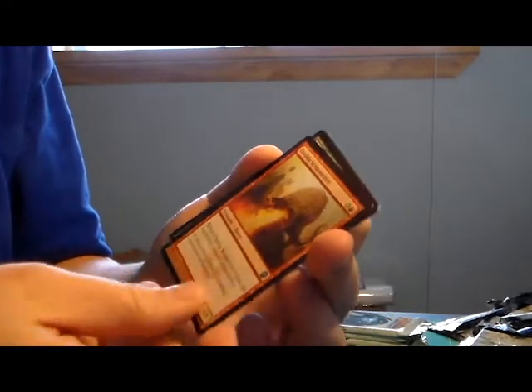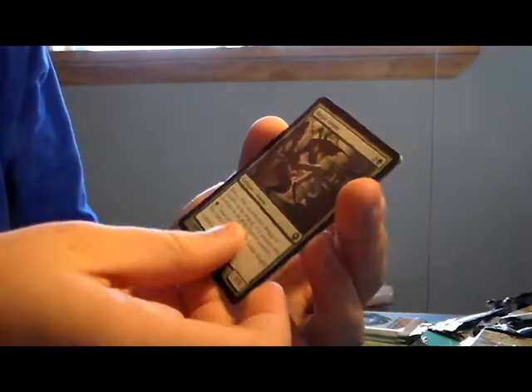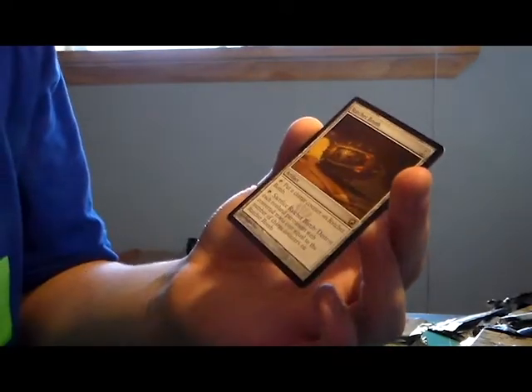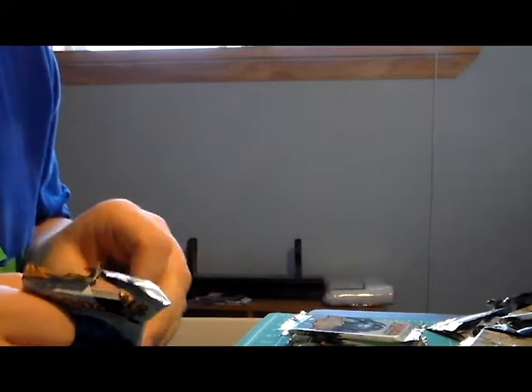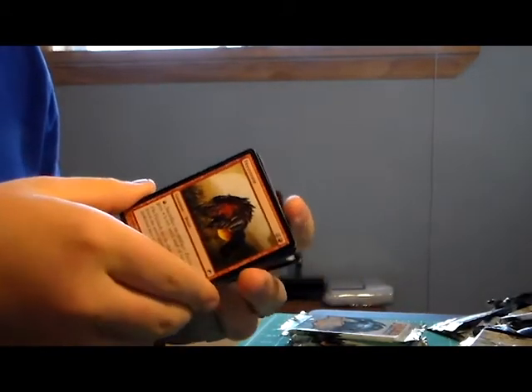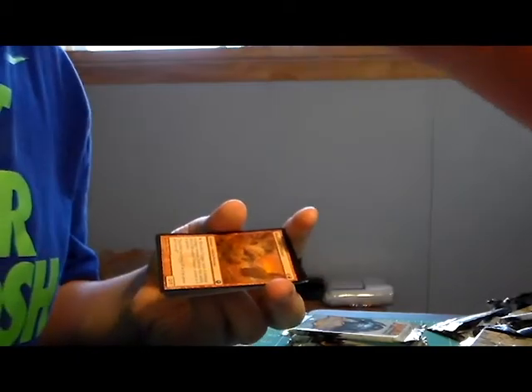Oxidda Scrapmelter, Viridian Revel, Tangle Angler - I could use that for an infect deck - and a Ratchet Bomb. Not bad, I like that - I'd take that any day. It's not a bad card, I'd definitely take it first pick in a draft - first pack, first pick.